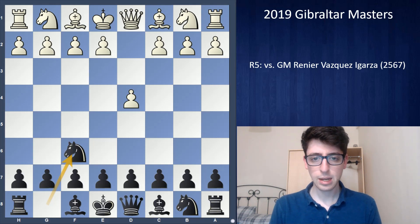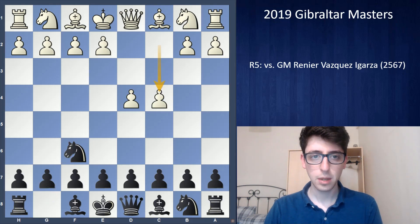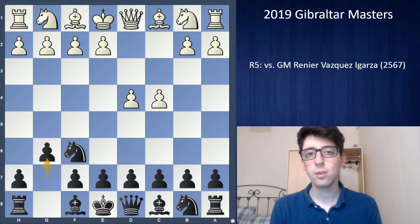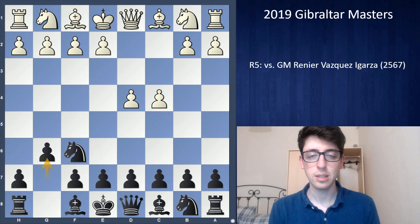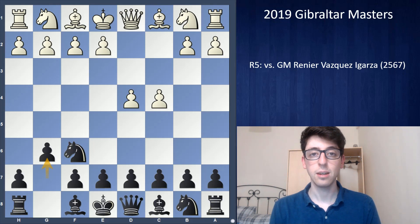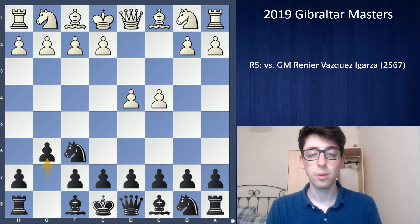I was playing black and he's mainly a d4 player, so I was basically expecting a King's Indian. One of my favorite things about playing Gibraltar is it's one round a day, always at 3 p.m., and the pairings are always up the night before. So both players get tons of time to prepare — I probably spent a couple hours per player looking at different lines.